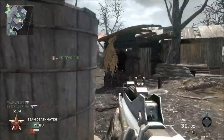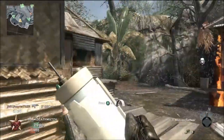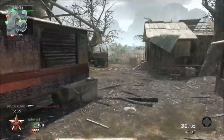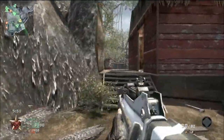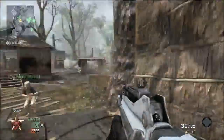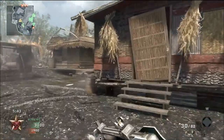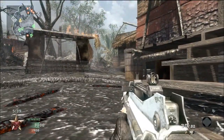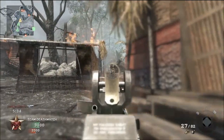My killstreak setup is a standard chopper gunner setup: three kills for UAV, eight for blackbird, nine for the chopper gunner. It's one of the more commonly used setups for high killstreaks. I've also seen UAV, blackbird, and gunship work really well, or dogs. And if you get a teammate calling in spy planes constantly, then blackbird, chopper gunner, and dogs can work very well together.